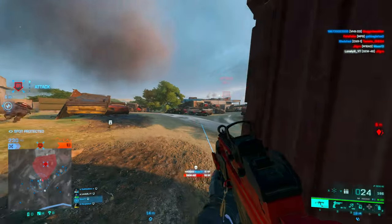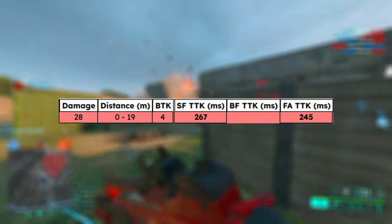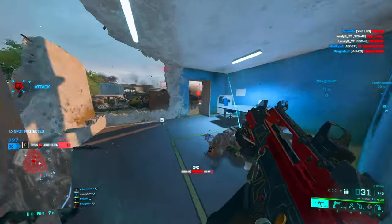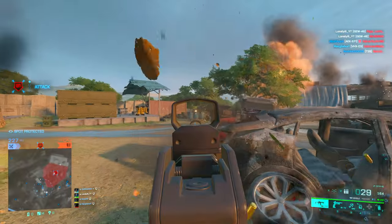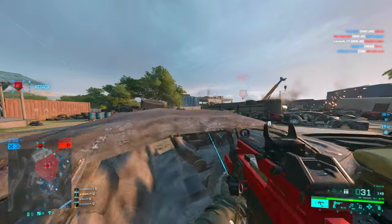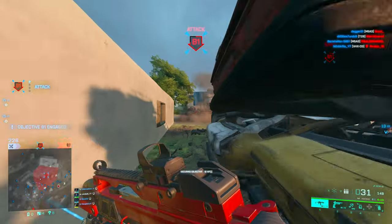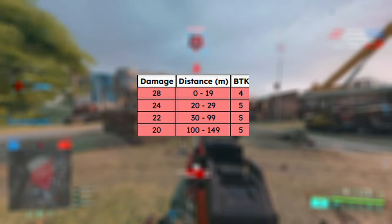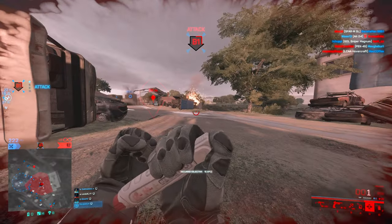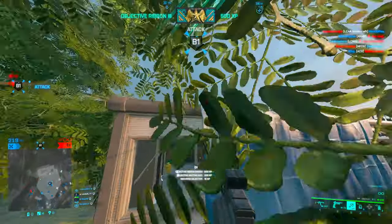With high power, we get a slight fire rate decrease so TTK is naturally a bit slower. We deal 28 damage up to 19 meters — still a 4-shot kill — with a TTK of 245 milliseconds. After 19 meters, the gun kills in 5 shots with a TTK of 327 milliseconds, which is honestly quite bad for 20 to 50 meters — most SMGs will probably out-DPS you. But that TTK holds up to 149 meters, making it probably the most consistent AR for long-range gunfights.